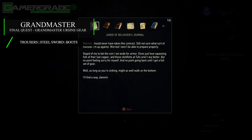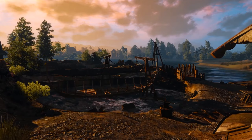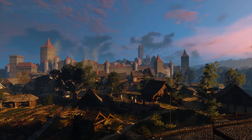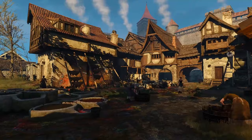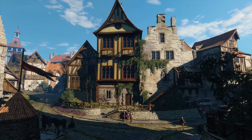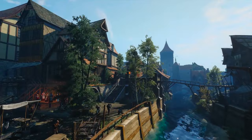This now concludes the Grandmaster Ursine Gear quest, allowing you to craft a full set of grandmaster quality Bear School Witcher gear at Lazar Lefargue's specialised workshop. Now head back to Lefargue in Toussaint so he can make copies of the plans and become the only grandmaster crafter in the game. He'll then be able to craft you the best possible ursine armour known to man, elf or dwarf, as well as craft any other grandmaster witcher gear for which you have the diagrams.